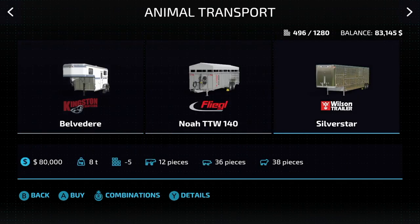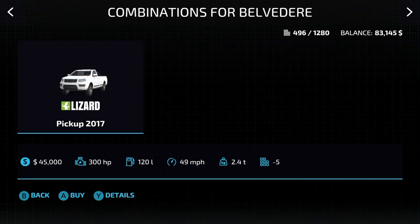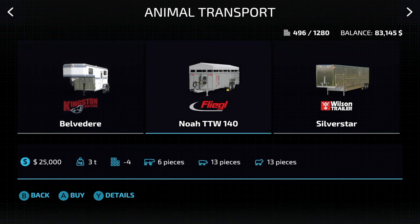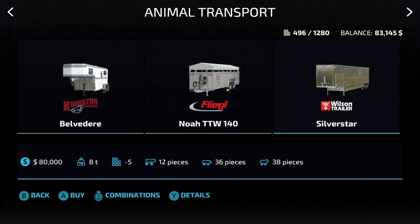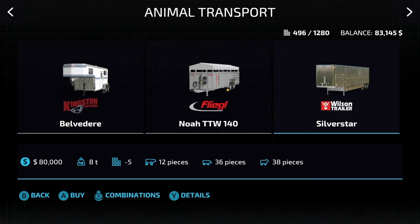Next up is animal transport, and we've got three different ways to transport animals, each with their own quirks. The Kingston Trailer Belvedere will hold two horses and only horses. Then the Fliegel Noah holds six cattle, 13 pigs, or 13 sheep. And then the larger Wilson holds 12 cattle, 36 pigs, or 38 sheep — a whole lot bigger, so if you're moving a lot of animals around, this is a good way to go.